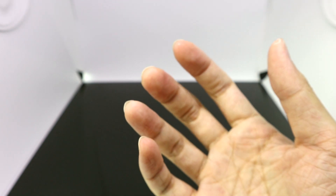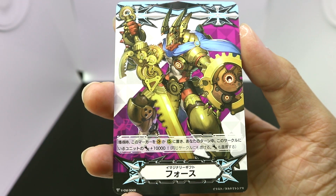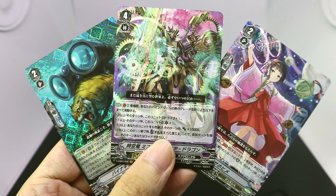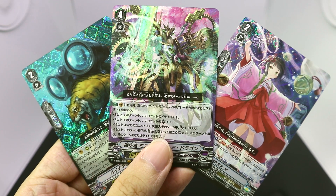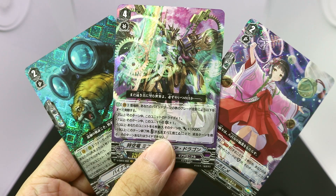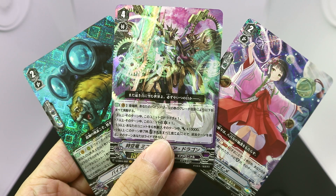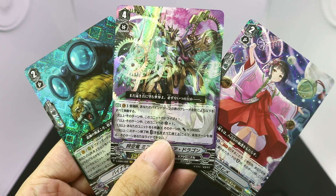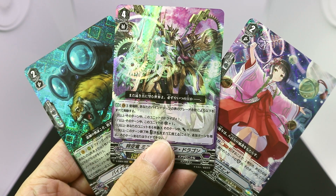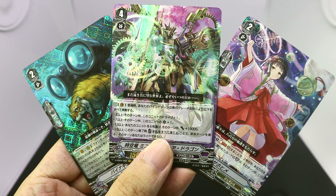That'll be all for this box opening. For some reason this box only came with one gift marker, but we got a false gift marker with Lost Legend, a Grade 3 Triple Rare from Gear Chronicle. If you enjoyed this video, give it a like and let me know what you think about these new yet old clans in the comments below. Don't forget to subscribe for future Vanguard V Series booster box openings on the day of release. Our next release is November 30th — the first Trialdex for the second season: Trialdex 5 featuring Misaki and Genesis, and Trialdex 6 featuring Naoki and Narukami. Hope to see you guys in the next Vanguard video.